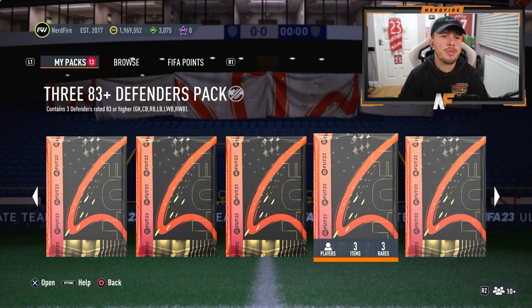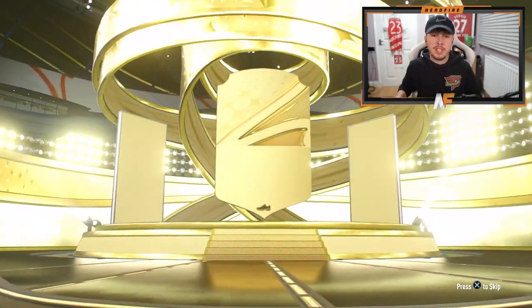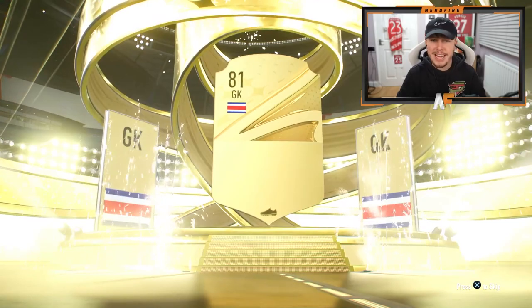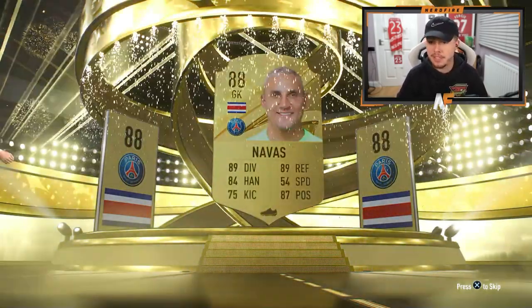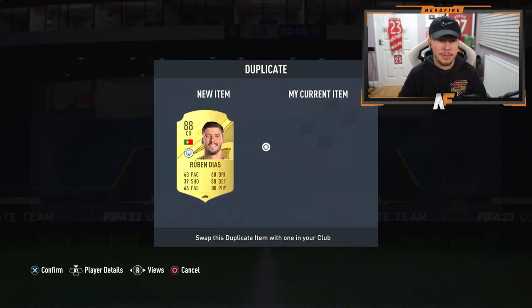I've also got a 83x3 defenders pack here. We're gonna open that first — the small pack — then move to the big pack. This one could be a cheeky Kylian or Navas. Oh, Diaz — but he's gonna be untradeable as well, which is painful.